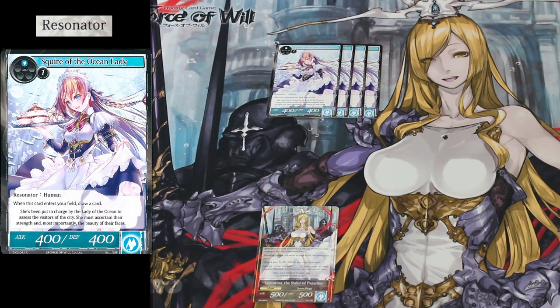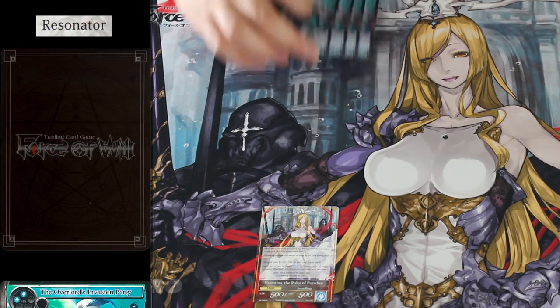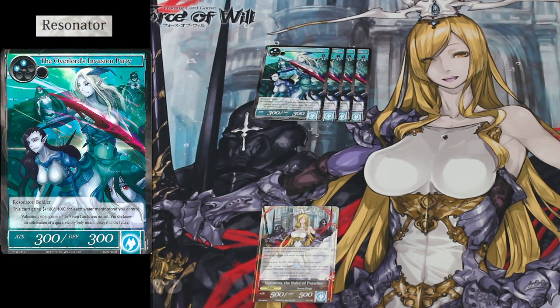The deck also comes with four copies of Squire of the Ocean Lady. This is an early game two drop that allows you to draw a card when it enters the field. We also get four copies of the Overlord's Invasion Party. This card gains plus 100 plus 100 for every Water Stone you control, and will make for a very great late game blocker or attacker.